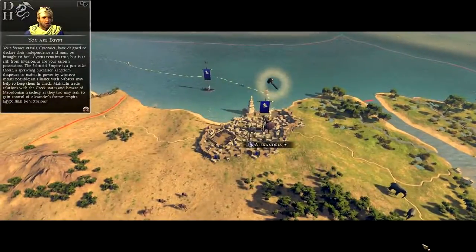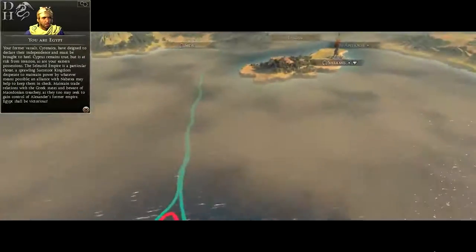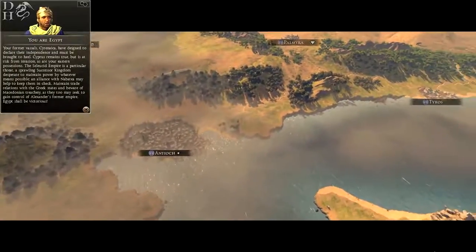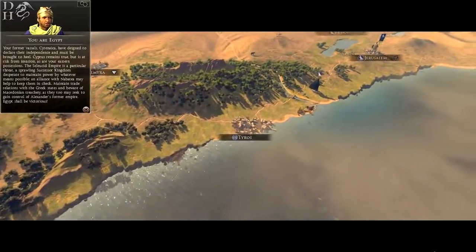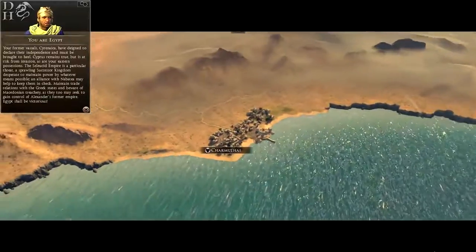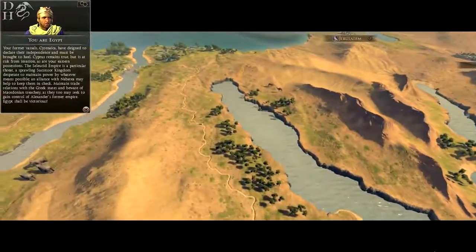Your former vassals, Serenica, have deigned to declare their independence and must be brought to heel. Cyprus remains true but is at risk from invasion, as are your Eastern possessions. The Seleucid Empire is a particular threat — a sprawling successor kingdom desperate to maintain power by whatever means possible. An alliance with Nabataea may help to keep them in check. Maintain trade relations with the Greek states and beware of Macedonian treachery as they too may seek to gain control of Alexander's former empire.